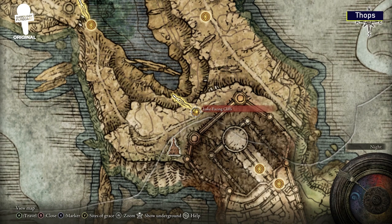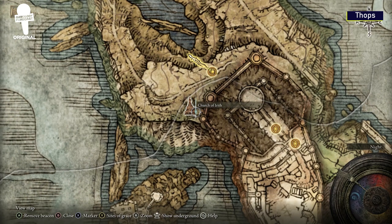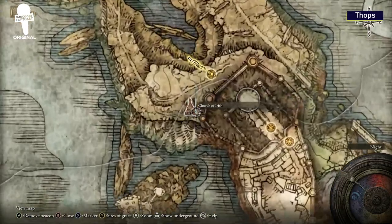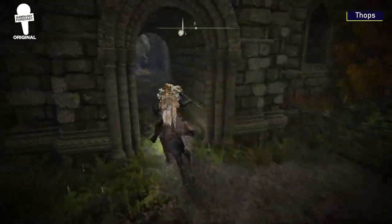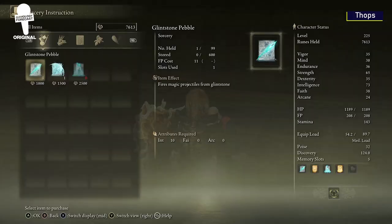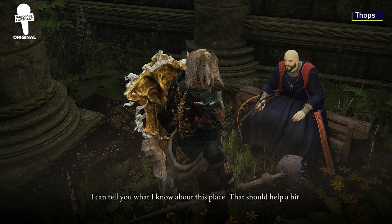Thops. As demonstrated by the Deathbird, magic in this game is very, very useful. If you head to the Church of Erith, you'll find an NPC by the name of Thops that sells spells such as the Glintstone Pebble and Glintstone Arc, and he'll also have some very interesting things to tell you.